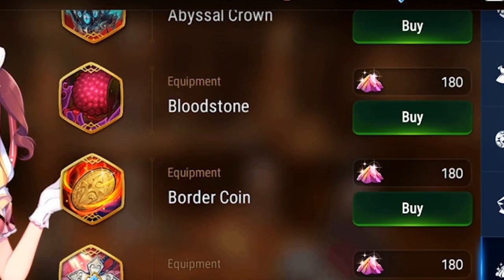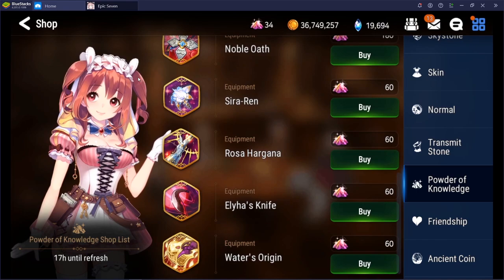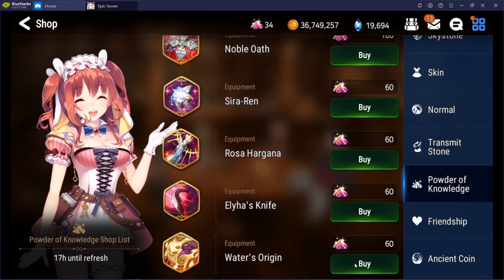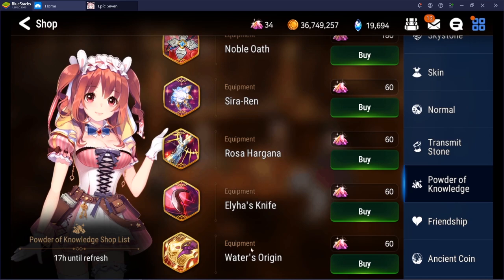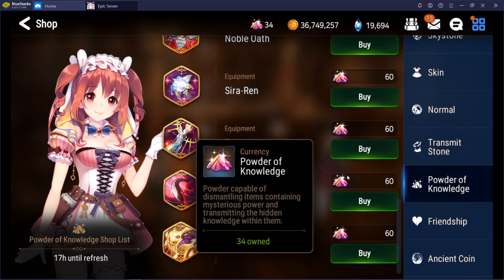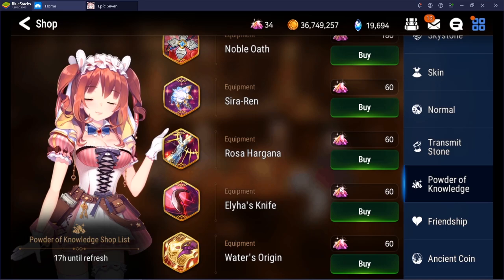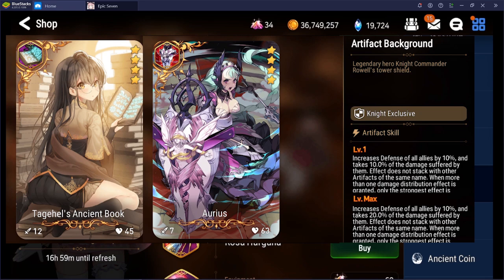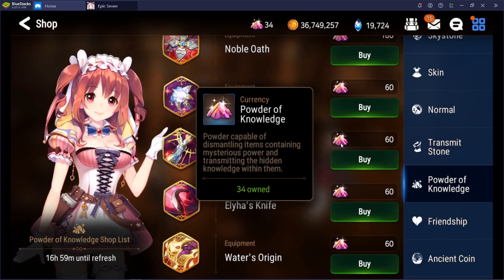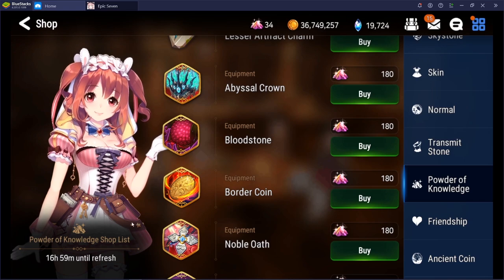In this rotation we have Abyssal Crown, Bloodstone, Border Coin, Noble Oath, Siren Rosa, Hargana, Ellie's Knife, and Water's Origin. For four-star artifacts, unless you're super new and never picked up something like an Aureus, I wouldn't advise picking them up from the shop — four stars are so common you'll get them eventually. The exception would be Toga Hells or Aureus. Save your powder for five-star artifacts.